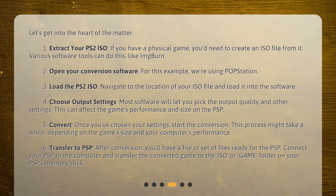6. Transfer to PSP — after conversion, you'll have a file or set of files ready for the PSP. Connect your PSP to the computer and transfer the converted game to the ISO or game folder on your PSP's memory stick.